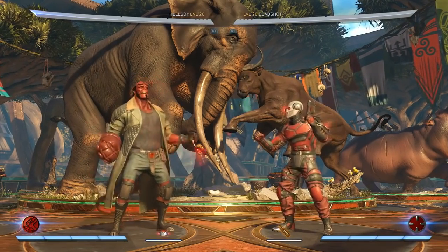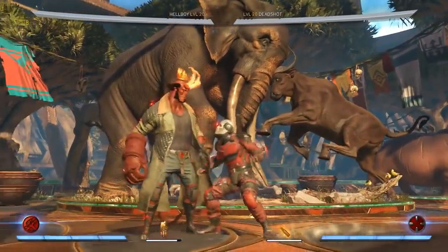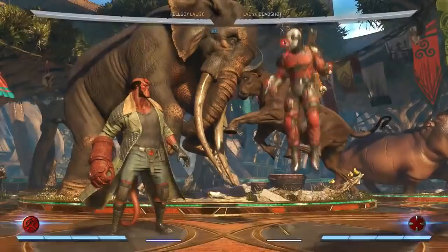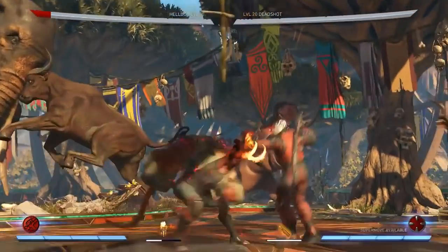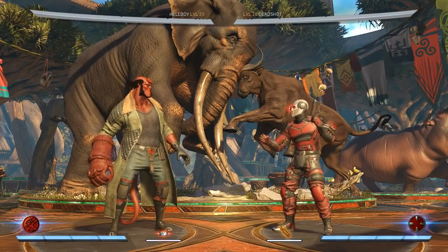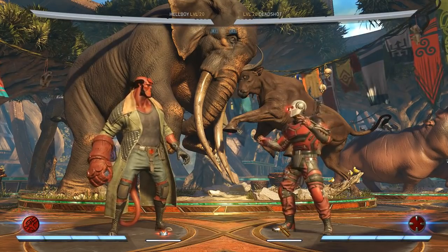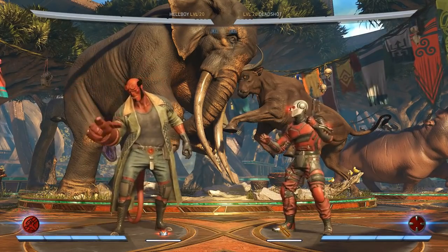And lastly, he has armor. You activate it and then he actually has armor where he can just walk through attacks and take everything — you saw that in the trailer when Cyborg was trying to zone him out and he was able to just walk through it. This has a pretty lengthy cooldown and he can only absorb — I think it's six hits — before it breaks. But it is very, very good. He's still taking damage and he will go into somewhat of a hit reaction, but it is not a normal hit reaction. Doomsday players are going to feel at home here.